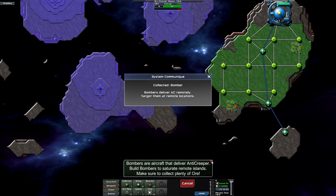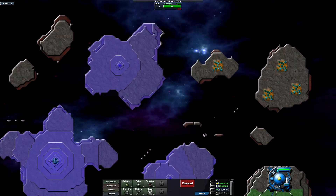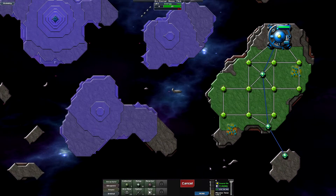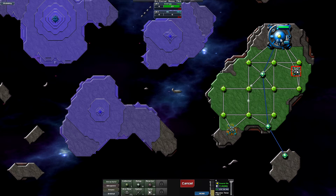The game's dialogue introduces our new weapon: bombers — aircraft that deliver anti-creeper, built on remote islands. It also says to make sure to collect plenty of ore. So that's our new weapon, and it sounds like bombers are built using ore as a resource rather than energy.